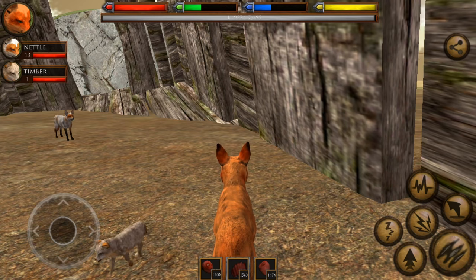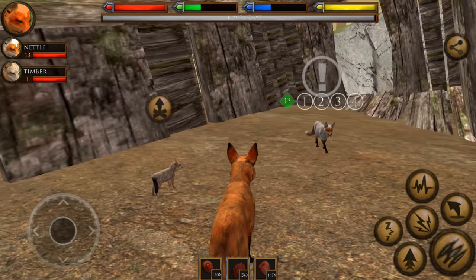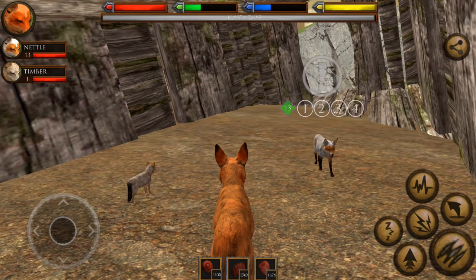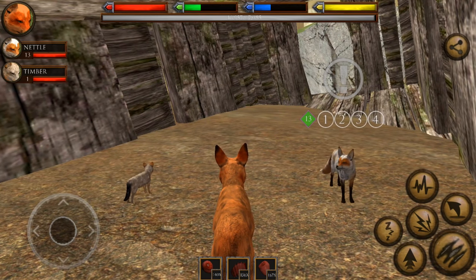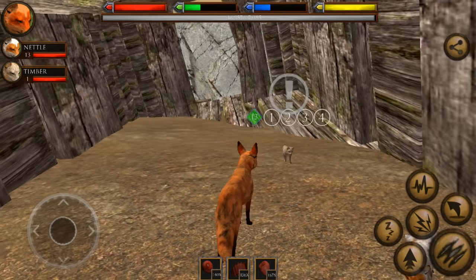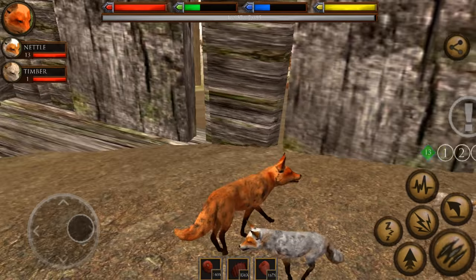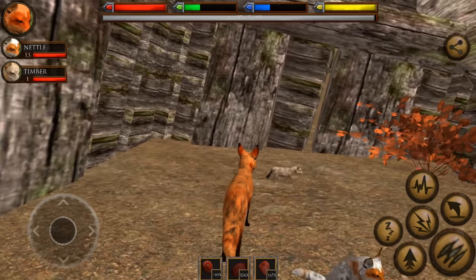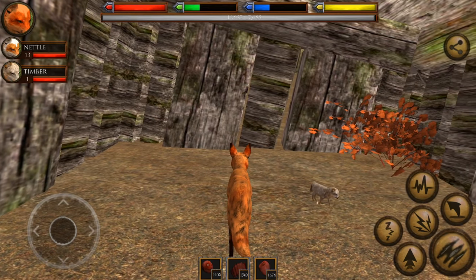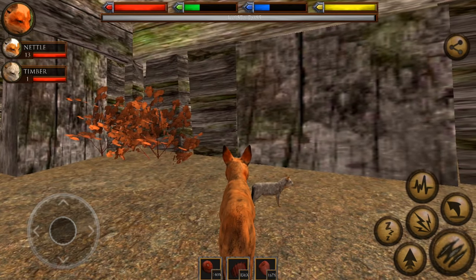Hello everyone and welcome back to Ultimate Fox Simulator! We are back with Keelala and her small family. After suffering a terrible loss when her mate Thistleclaw was killed by a buffalo attack in the winter woods, we have welcomed in the next member of her pack — the child of Thistleclaw, who has now passed away, born after his father died, so he'll never know his father. We have Little Timber, a little boy baby fox kit, and he is a sassy little guy.